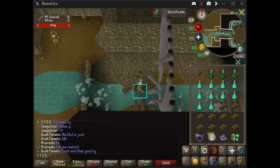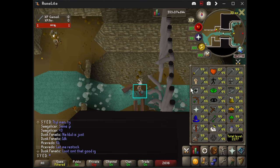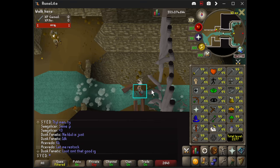What's up? We're going to kill Scurrius. He's a mid-level boss, so obviously as an endgame player I'm here going to farm the crap out of him. He has a pet — just 1 in 3k — and that's what I'm here for.